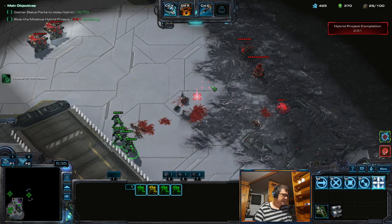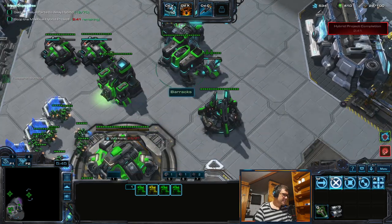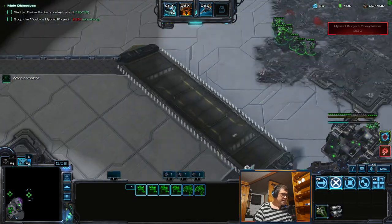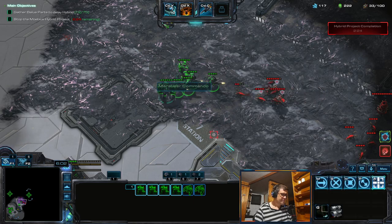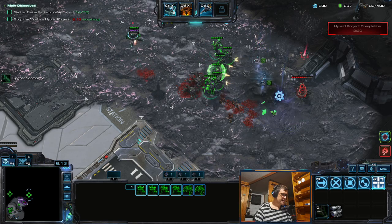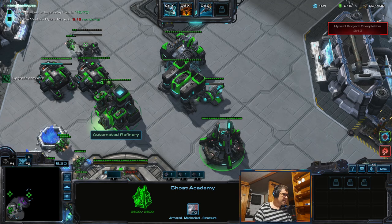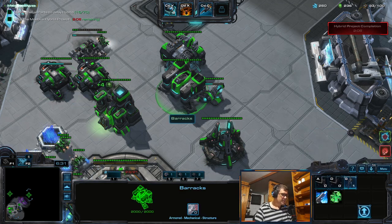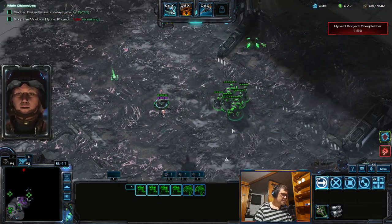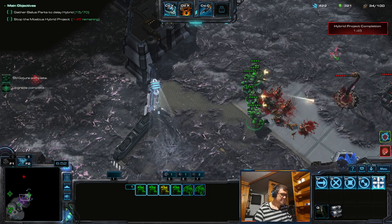I can see this roach now - it takes a lot of time but Marines still carry it fairly fast. They have super steam so they are super powerful. Get Marauders, make all the upgrades, get them protected - although it's probably not necessary but I don't want to lose units. Armory - four plus two, okay. I don't need to hotkey this. Let's just make more workers.